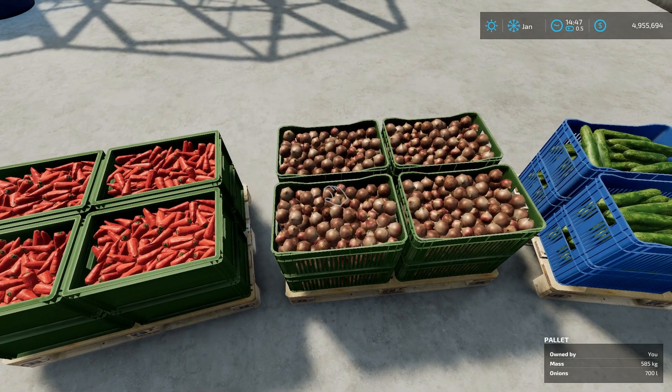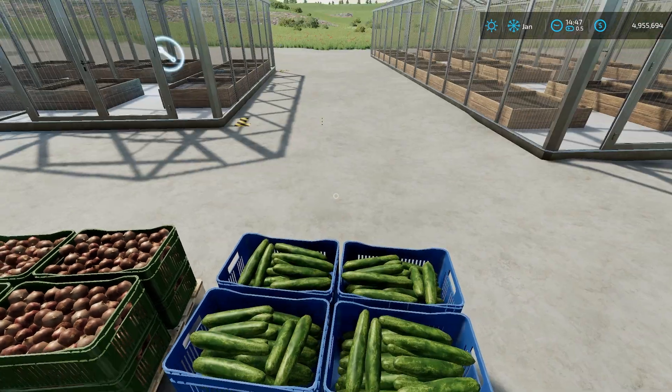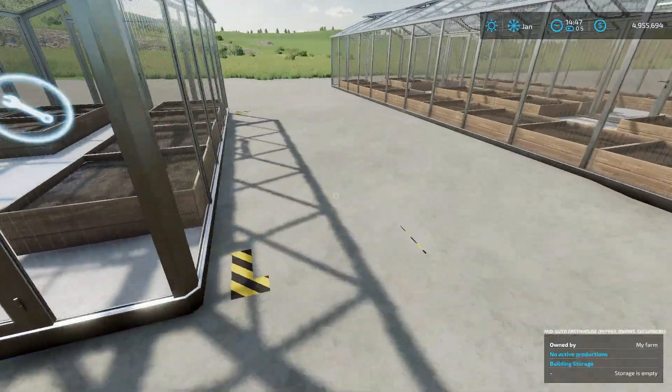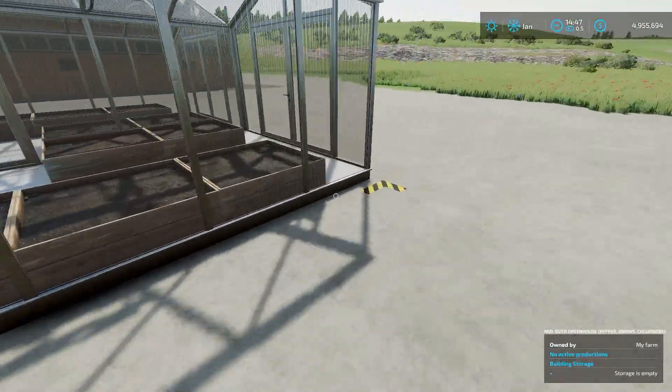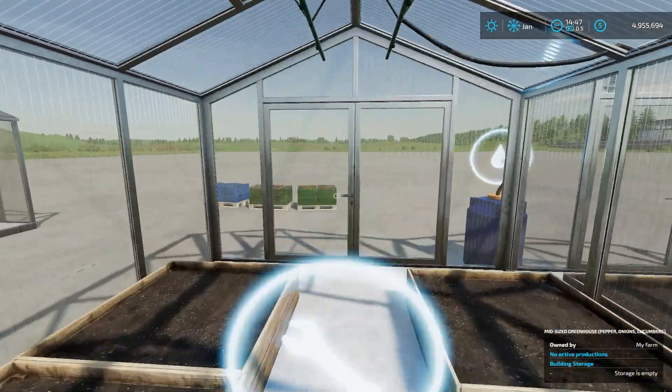You can also make onions — 585 kilograms, 700 liters — and you can make cucumbers, which weigh 585 kilograms and hold 700 liters. Just like any other greenhouse, you put water in and pallets will spawn out if you have them on storing mode, or you can change it to something else.